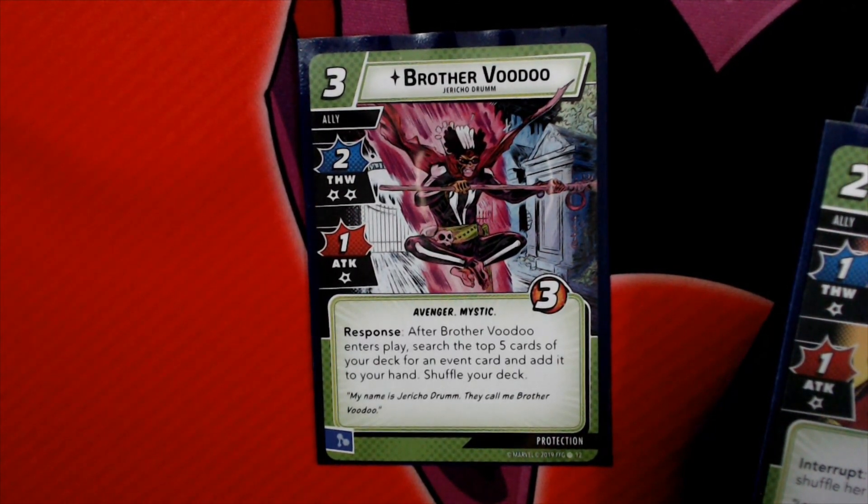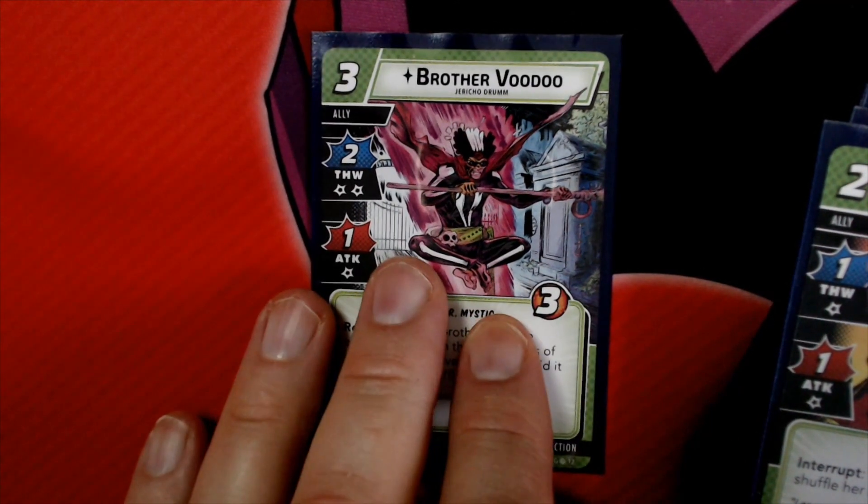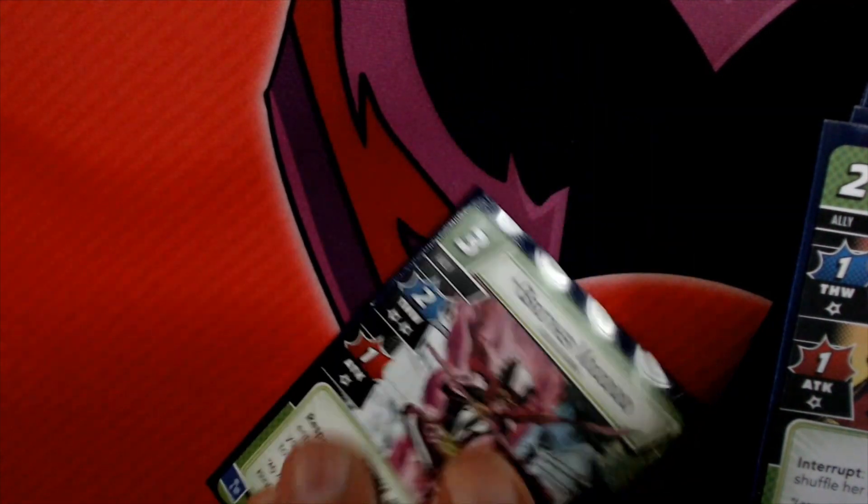First we have Brother Voodoo, who's a 3-cost ally with 2 Thwart and 2 Consequential, 1 Attack with 1 Consequential, and 3 hit points. After Brother Voodoo enters play, search the top 5 cards of your deck for an event card and add it to your hand, then shuffle your deck. That way you can get your hero events or the defense events that are in this deck.